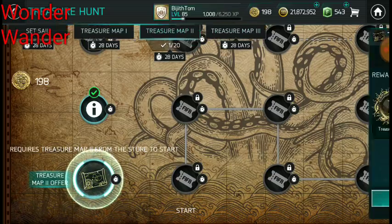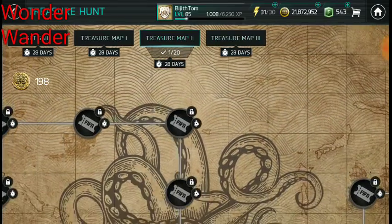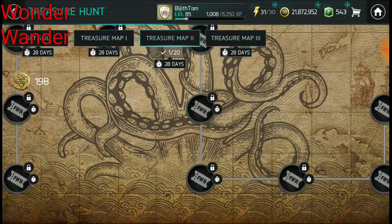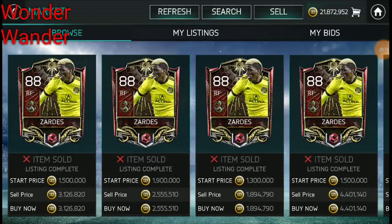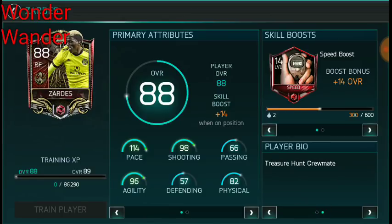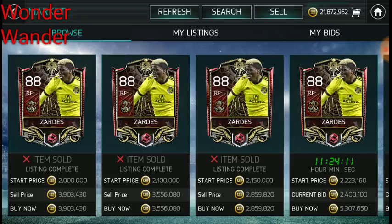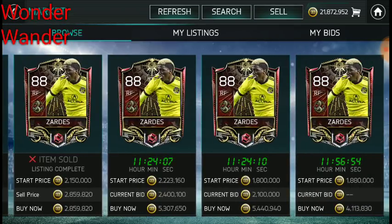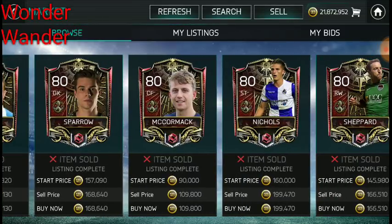The market has been affected a lot by this new event — prices have gone up for normal high-base elites and national heroes, especially higher-rated ones. For the new treasure hunt regression players you can easily snipe them at a low price. That 88 right forward card costs one million to even four or five million, mostly because having him in your lineup enables an achievement giving 50 doubloons.